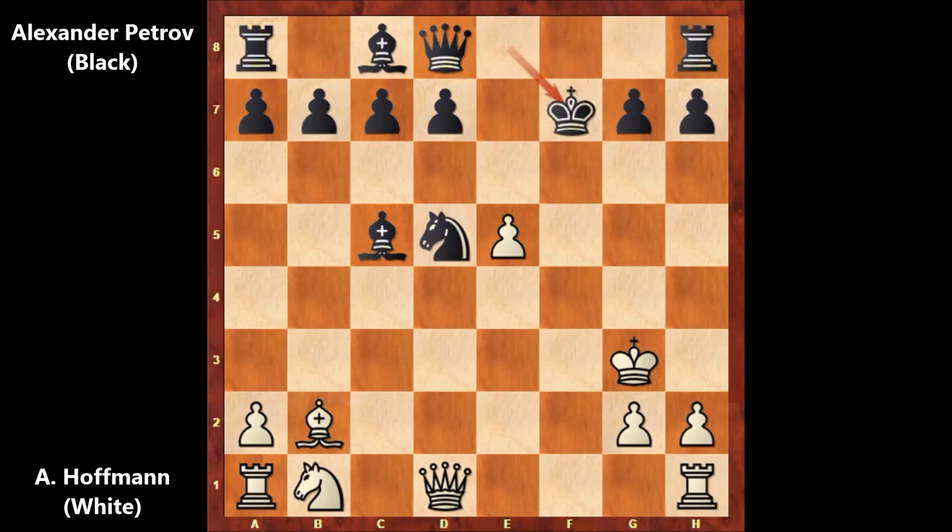If capturing the knight, then Queen takes on D5, check. Defending, and Queen takes on C5, and Queen takes on C5 — this is not ideal for Black. So after Knight takes on D5, Hoffman captured the pawn, Knight takes on F7. And Petrov castled — not capturing the knight, and sacrificing the queen.